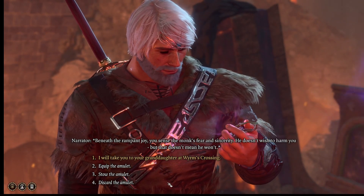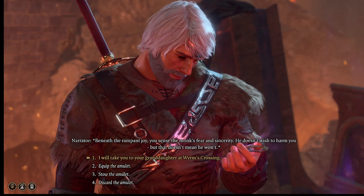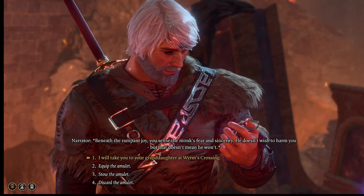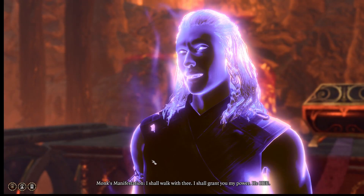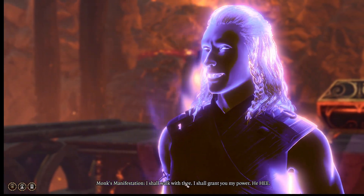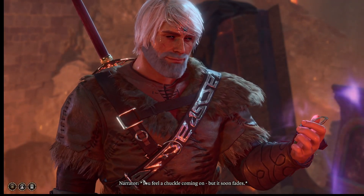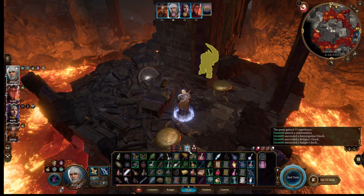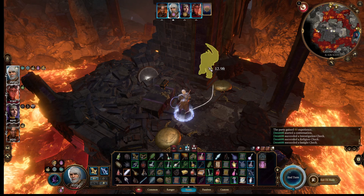I could try the insight — I don't know that I'll get this one, this is a tough one. Oh, I got a seventeen. Beneath the rampant joy you sense the monk's fear and sincerity — he doesn't wish to harm you, but that doesn't mean he won't. Do I want to commit to this? I shall walk with thee — I shall grant you my power.